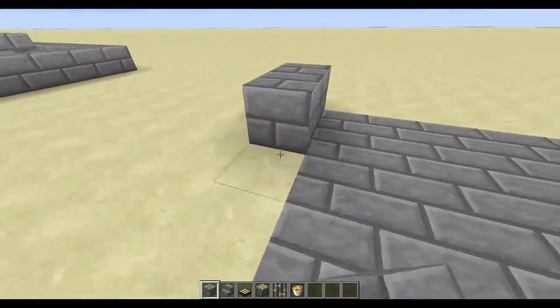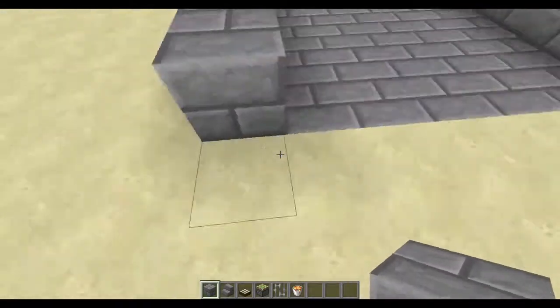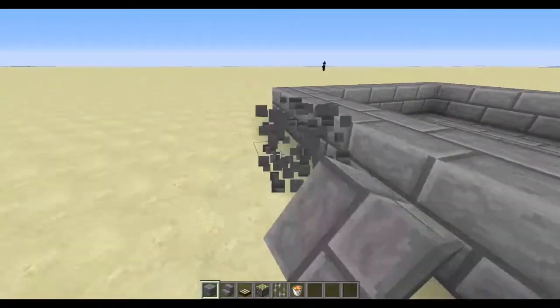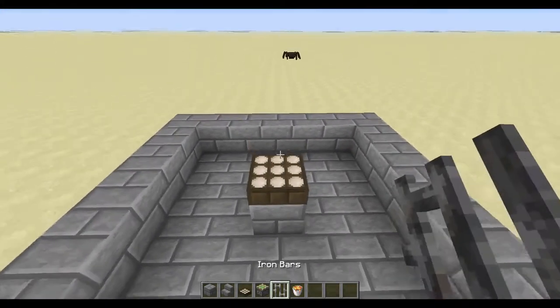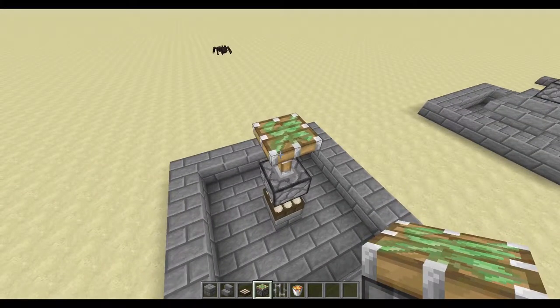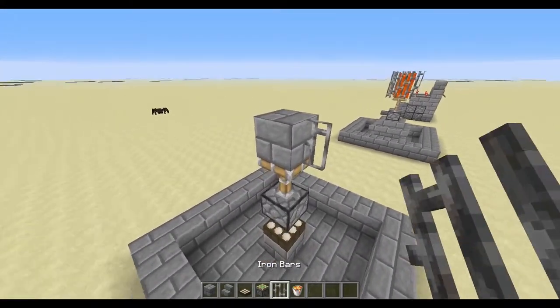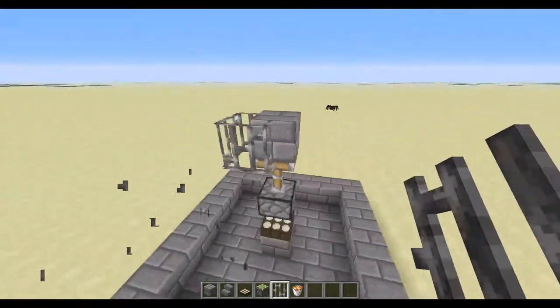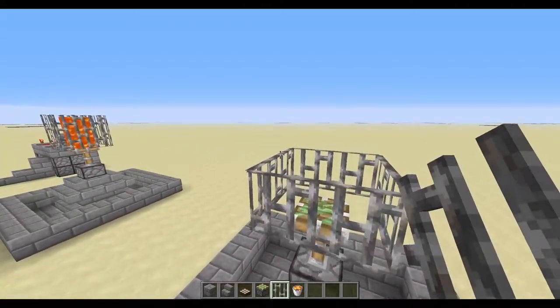Then you extend out like this — a little bit to save blocks because smelting stone isn't very fun. Then I do one like that. Daylight sensor on top. Sticky piston — this isn't technically an inverted redstone signal, it's just using the redstone attributes to make whatever. Put a block there to build on, then your iron bars.